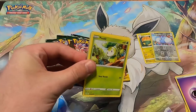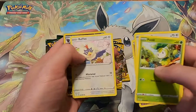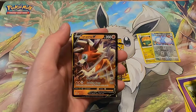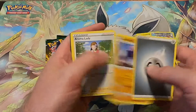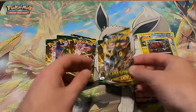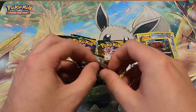There we go. Any Eevee evolution would be really cool. We have a Rourke — oh, a Lycanroc V! Very cool, we'll take a Lycanroc V. First V hit with a decode. Off to a good start. We have a V, let's see what else we get.